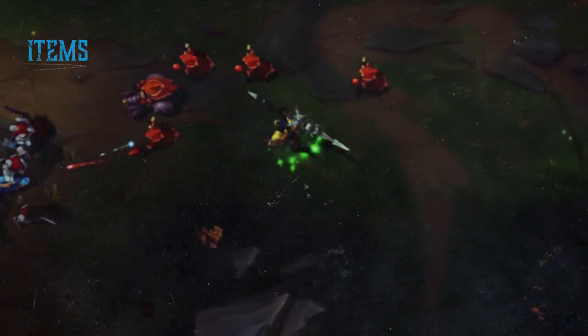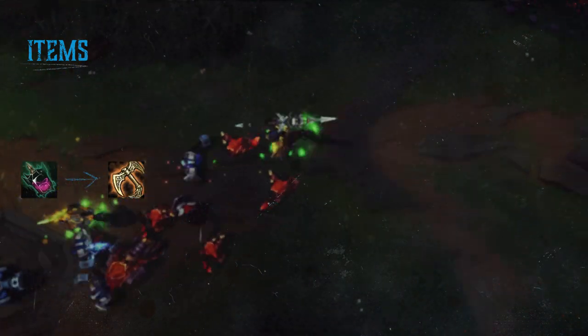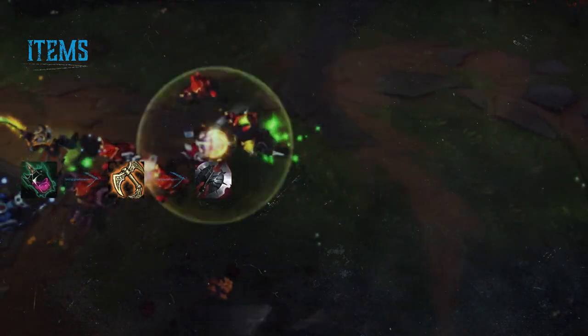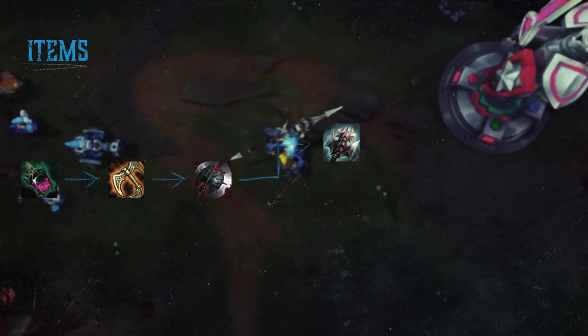As a core for Jarvan, you want to start Corrupting Potion and start building towards a Tiamat. After Tiamat, you go into a Phage Black Cleaver rush. From this point you have two options: if you're getting pretty strong you can start building Titanic Hydra, which further spikes your damage and makes you more of a threat on the sidelane and on roams.